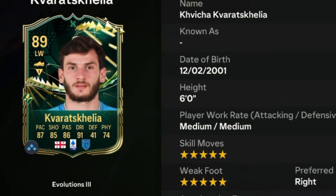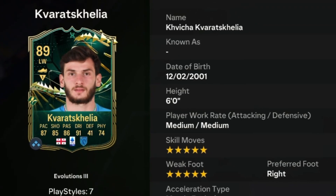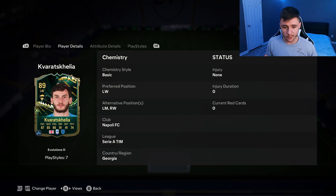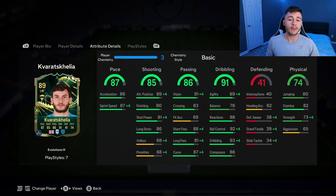Kvicha is an 89-rated card who stands at six feet tall, has medium/medium work rates, right-footed with five-star skill moves and five-star weak foot. There's a bit of versatility with the card as he can play both sides of the pitch — left wing, left mid, and right wing positions.